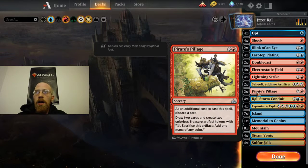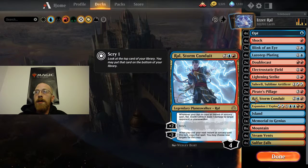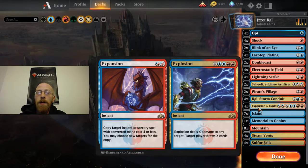I like Pirate's Pillage with Ral. You use Ral's negative 2, cast Pirate's Pillage — you have to discard a card, but you draw 4 cards and make 4 treasures, giving you 4 more mana to cast more spells. Maybe we didn't have the combo pieces in hand; we cast this, draw 4 fresh cards, and have the mana available to cast the combo if we draw into it. Then to finish out the deck we have 4 copies of Ral and 4 copies of Expansion.